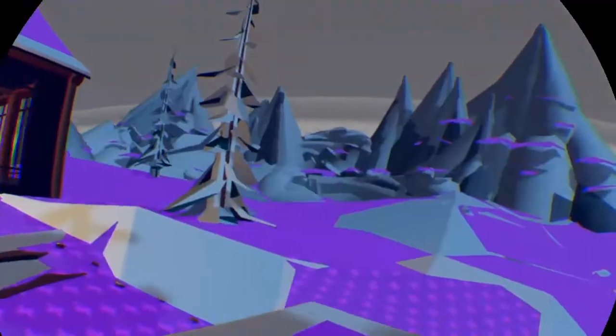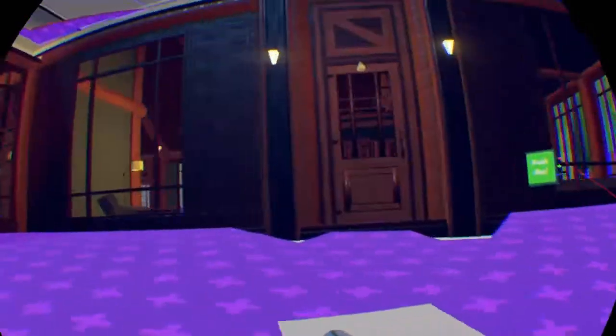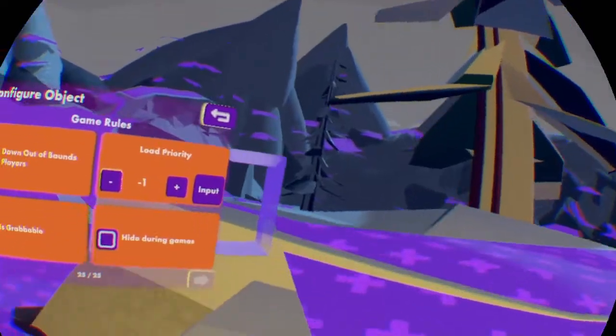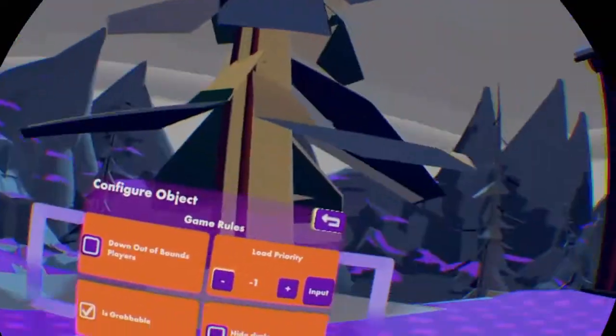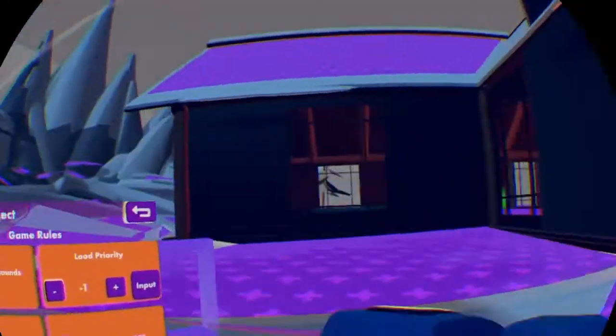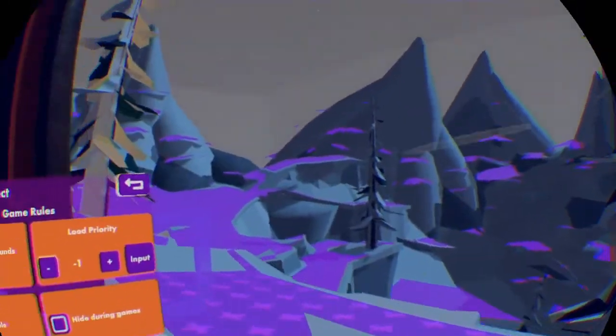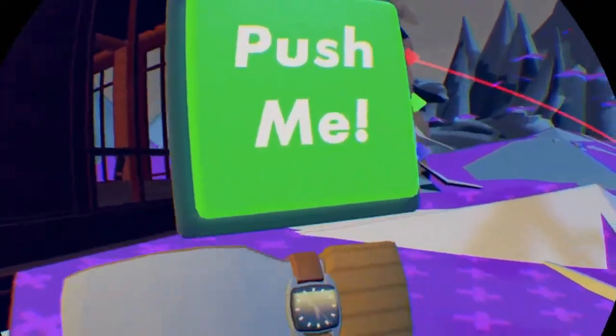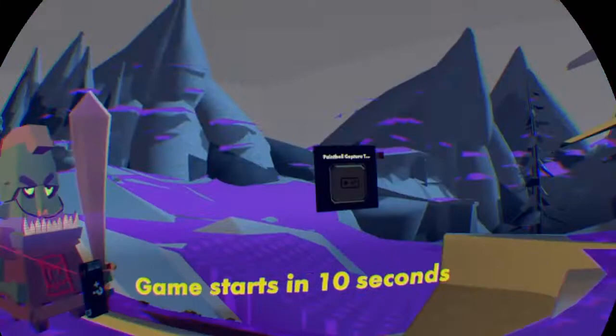Alright, so now that we have that all set, we can now start the match. Just so you know, I already have stuff set, so I'm going to spawn with a paintball pistol and stuff like that. That is not in this tutorial — I might do that in another tutorial. But this is just showing you how to use the spawner gadget, so don't go in the comments asking how I started with a pistol. Now what I've got to do is start the game now that I have this chip in.